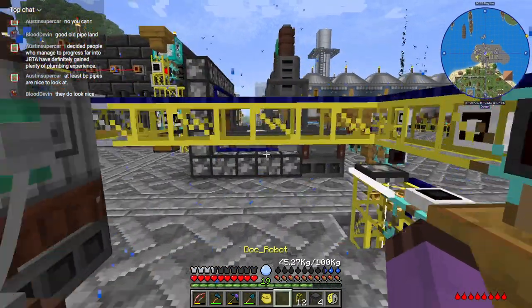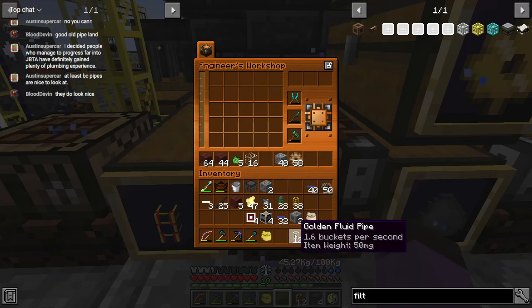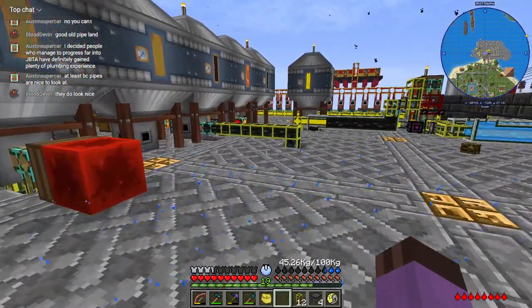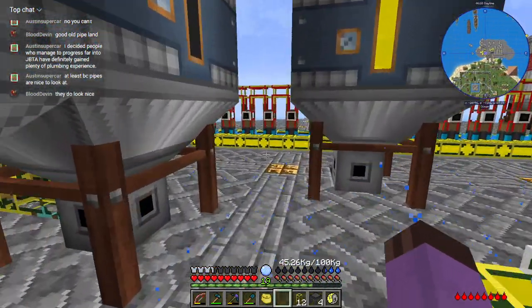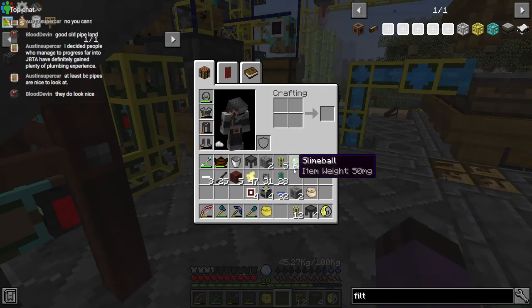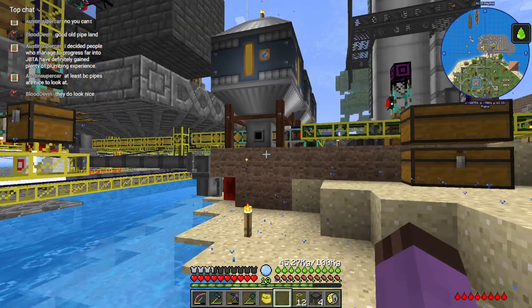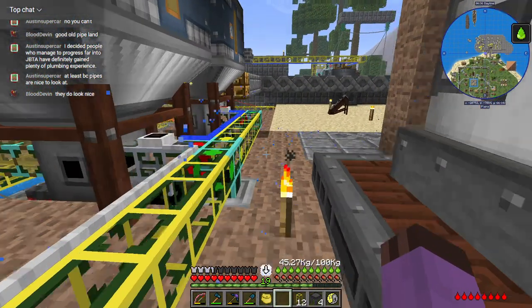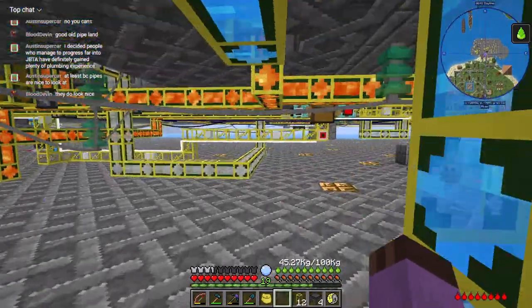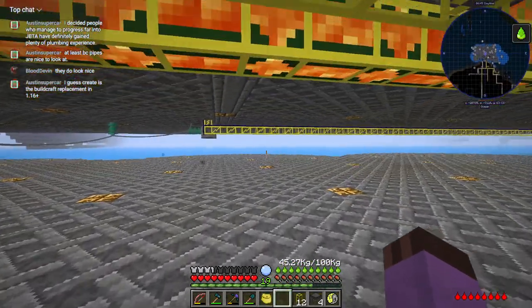We are definitely going to need more fluid pipe. We are definitely going to need more pipe sealant. The blood bank is really starting to pull its weight. Even though for whatever reason it's not fully automating like it should — I still have to run over to get it to drain into the pipeline all the way. It's just the fact that I have a ton of blood stored up in the form of blood balls.